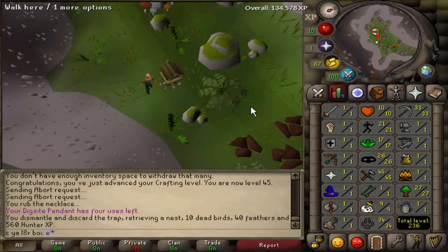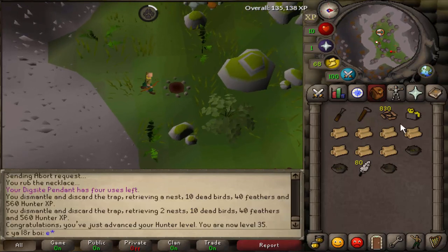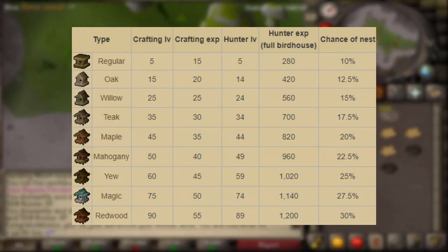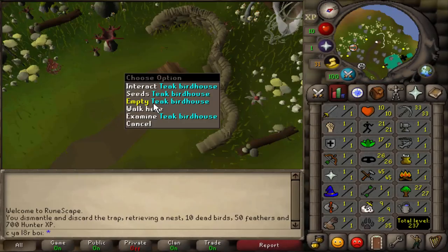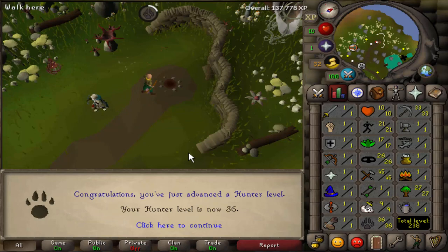Look at all these supplies I just bought — this is gonna last us so long, and we still got 150k cash left over. This is still all on the first day of doing these birdhouse runs. Checking this Willow Birdhouse over here and that's going to put us at 35 Hunter. Now we are planting the Teak Birdhouses — I think it was like 2.5% extra chance between each of the tiers, so a slightly higher chance of getting more nests from these birdhouses now. There's 36 Hunter.